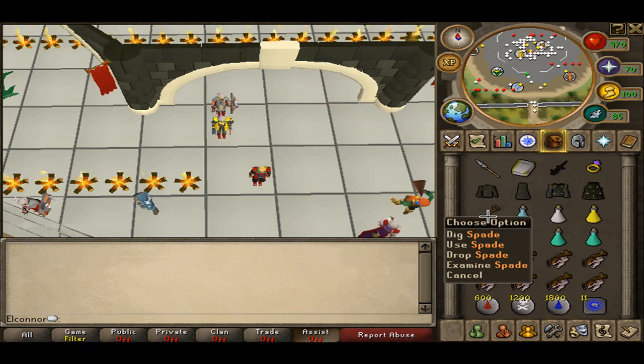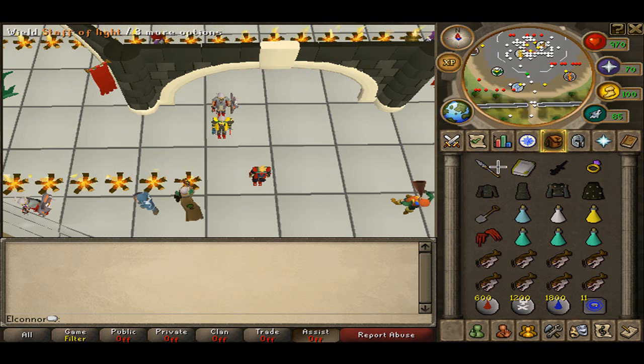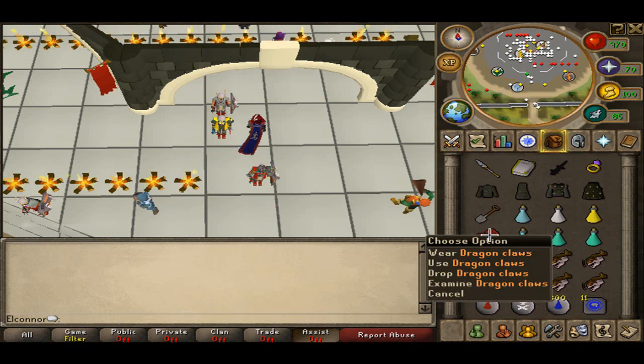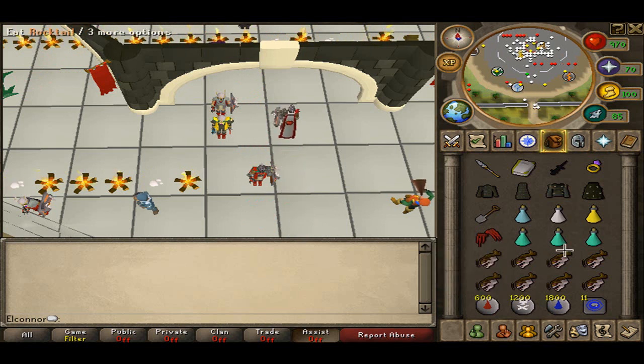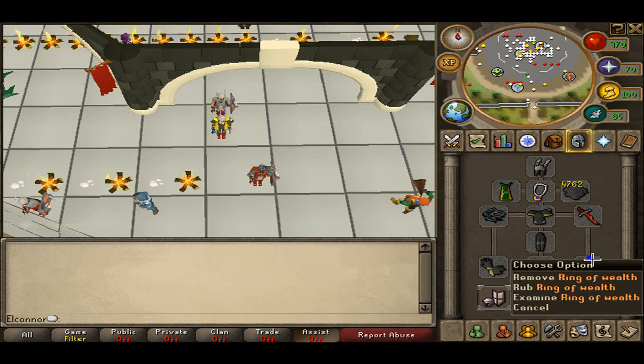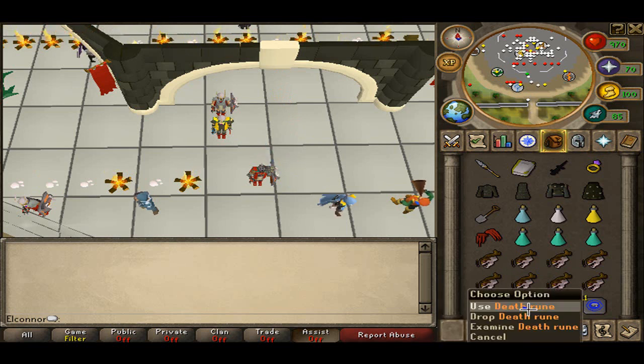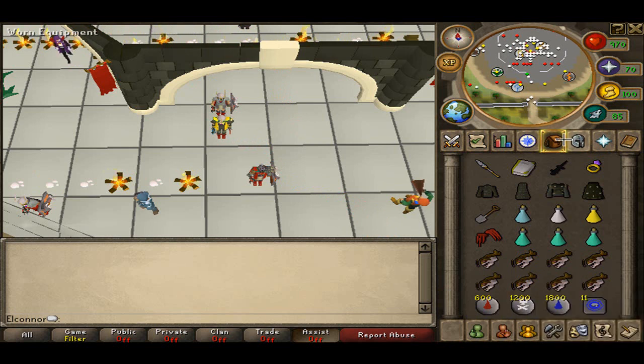Never forget your Spade — when I first started doing Barrows, I kept forgetting it. Always remember your Spade. I've got Sean behind me, aka Vibri. I'm just going to bring an Extreme Set; you could bring a Super Set. I'm going to bring a pair of Dragon Claws — you could just bring a DDS or a Godsword. An SGS helps because you can get your prayer back. I'll bring 4 prayer pots, 8 food, 600 Bloods, 1.2k Deaths, 1.8k Water Runes, and a Teleport to House.